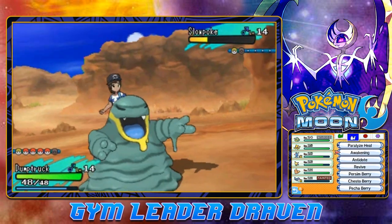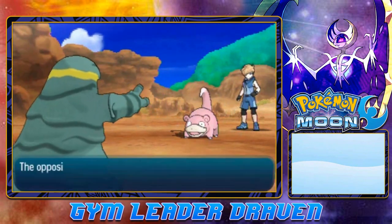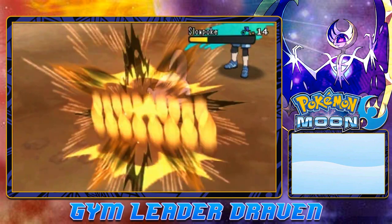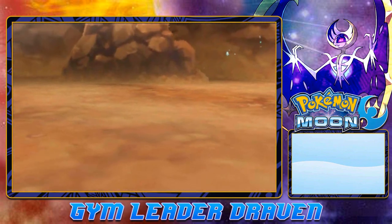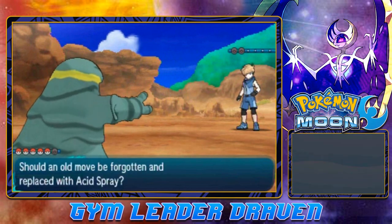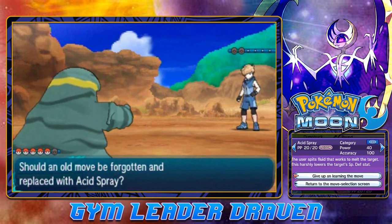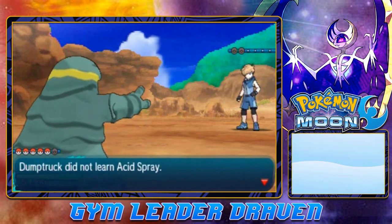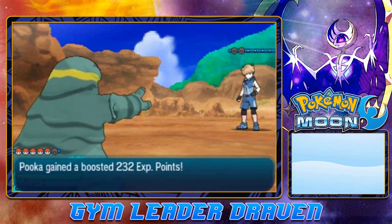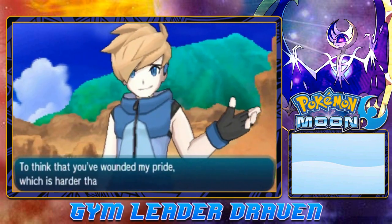Bite Attack takes a nice chunk, plus a Poison sludge — he's going to be losing points from poison. But we're falling asleep. I did stock up on Awakenings, so there we go — waking up Dumbtruck. He uses a full heal to cure his Pokemon, so we're back at square one. Bite Attack again — Dumbtruck does its thing. Dumbtruck grows to level 15 and wants to learn Acid Spray. Acid Spray: the user spits fluid that melts the target and harshly lowers its Special Defense. Oh no — I should have taught it! I made a big mistake.